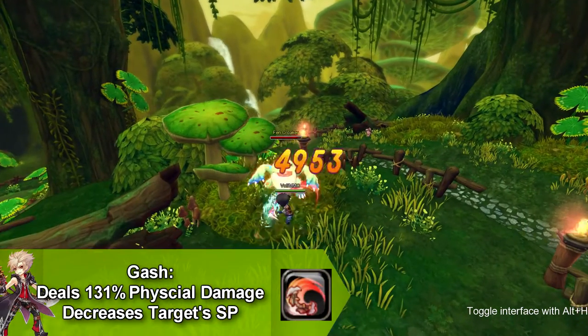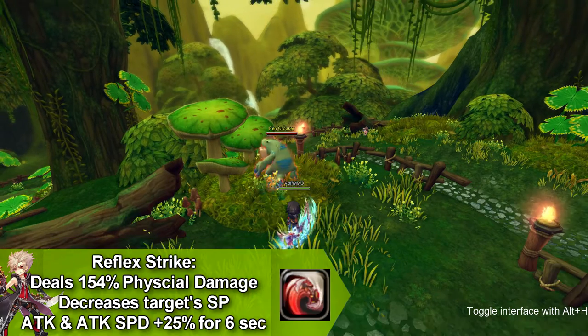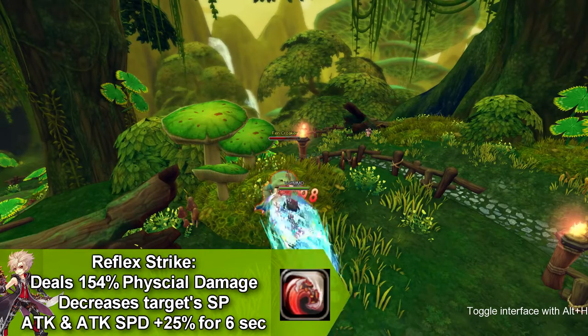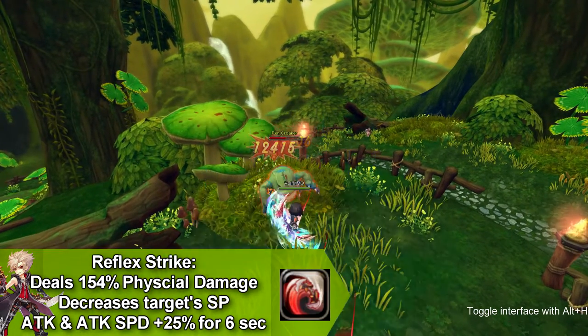Our first move is called Gash and it does physical damage and decreases the target's SP. Our next move is called Reflex Strike that does physical damage and decreases the target's SP and increases your attack and attack speed by 25% for six seconds.